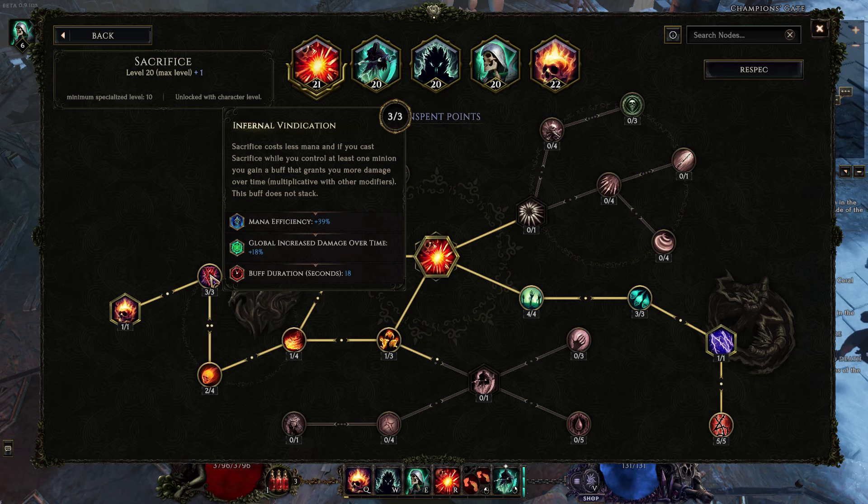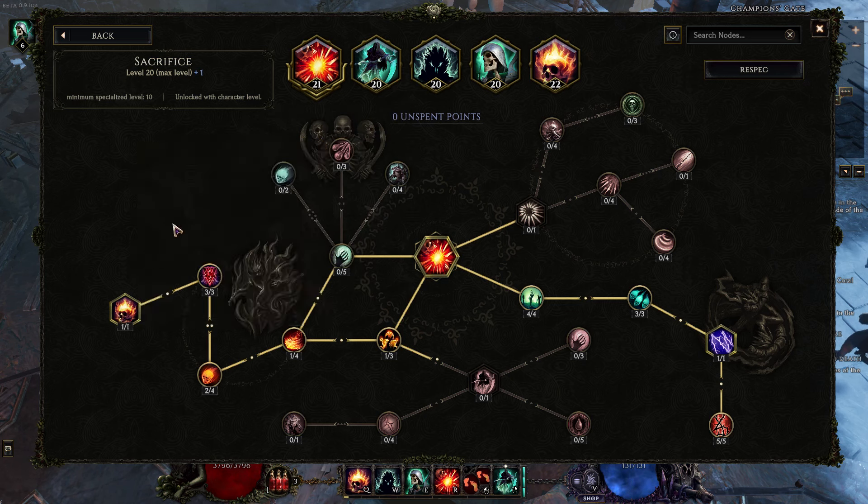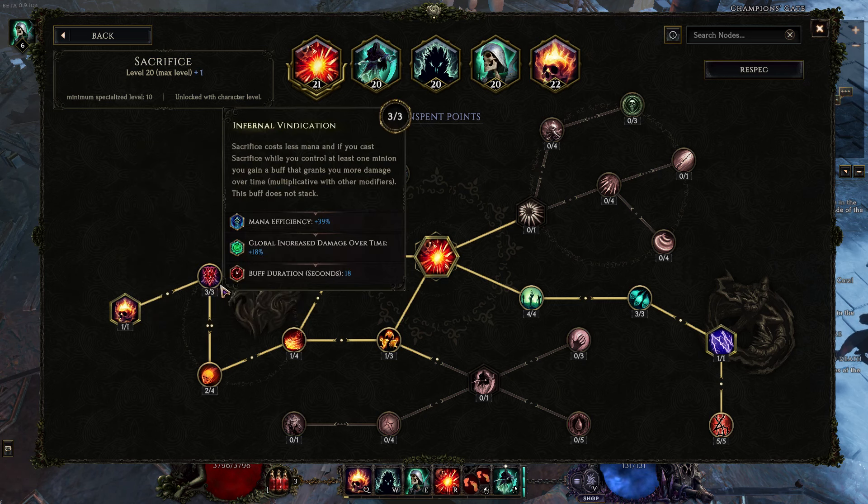Mana efficiency — fantastic. And a global increased damage — also fantastic. Again, multiplicative, but not key because we usually want to put our shade out first and then sacrifice, so it's fine, at least for the mana efficiency.